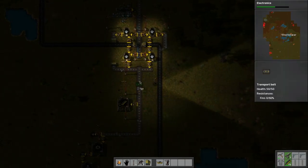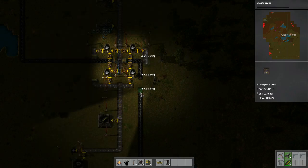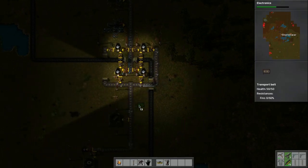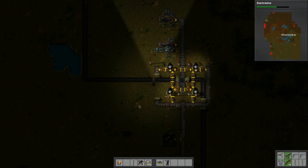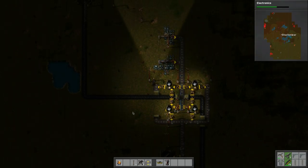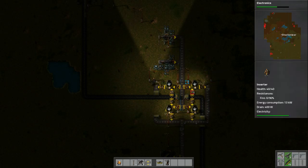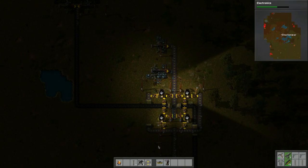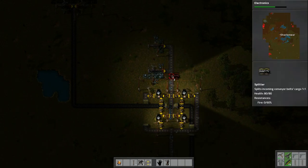We need to hook this guy up — take this one and this one. We need to make an underground belt and bring this guy down, connect that in and that should be okay. We got more processing now with both sides, so that's good.